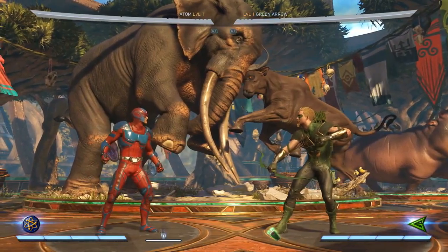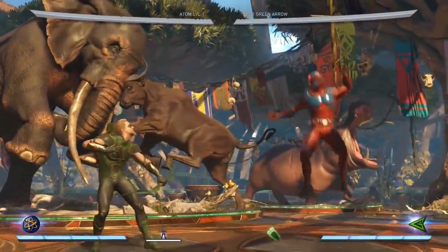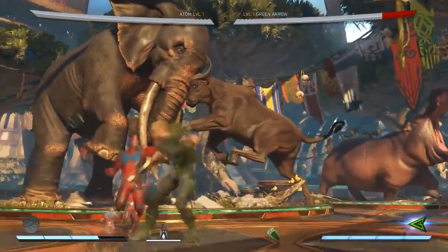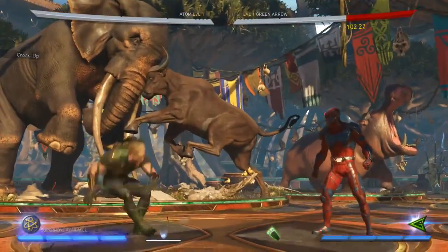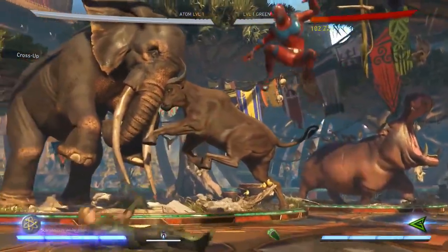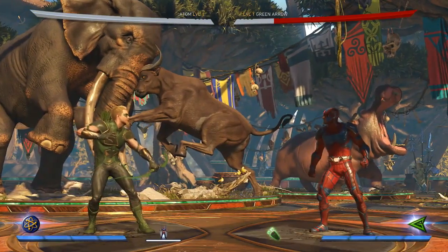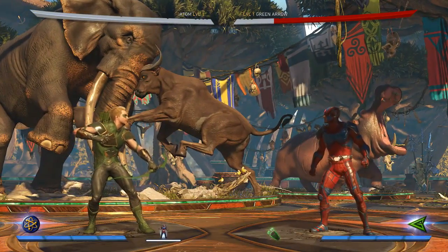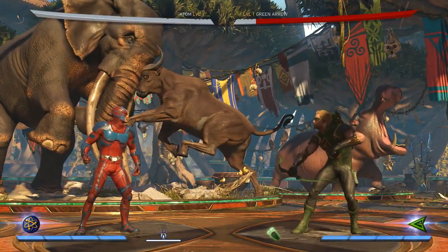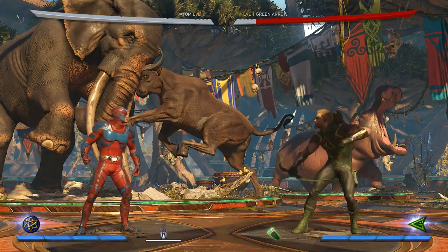To complement the fireball he also has really good counter-zoning tools. He has a teleport where he'll shrink down then get big again, and the meter burn version actually hits and because it's from behind it'll be an instant cross-up. He does not get a combo unless it's in the corner and it is full combo punishable. It doesn't do a ton of damage but it's very very fast and very hard to block, forcing the opponent to either eat a bunch of them or crouch block.